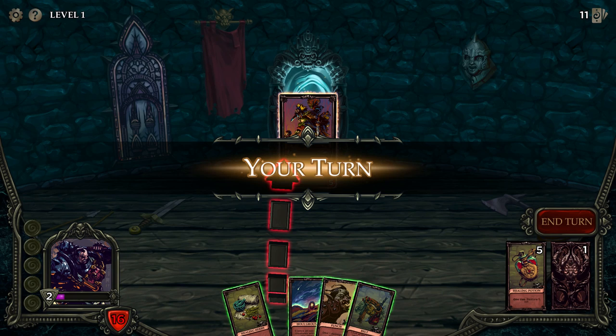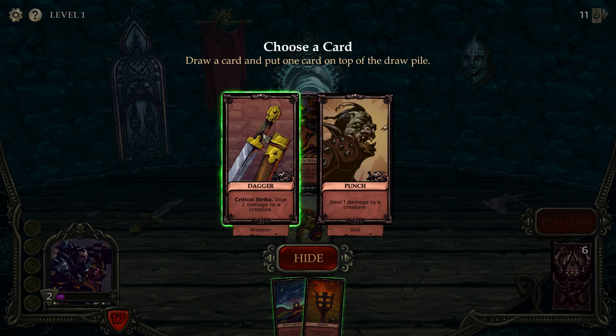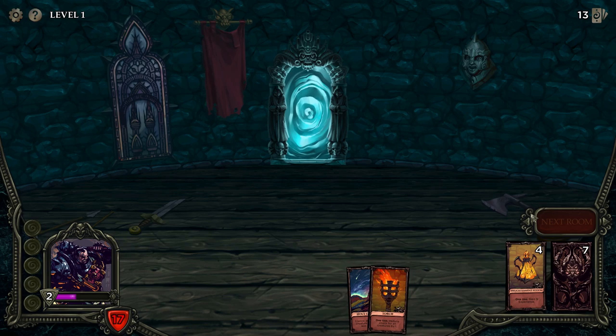It's got a lot in common with Slay the Spire. This card lets you look at the top two cards and discard one. Deal three damage if your deck is fitting, draw a card — that's quite good. And a potion with one use to gain five experience — I'll take that.